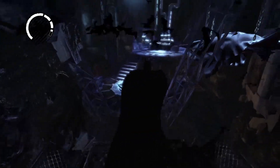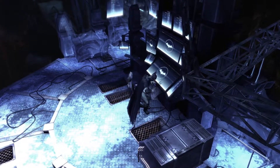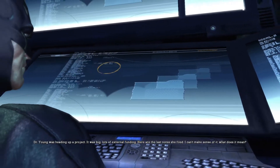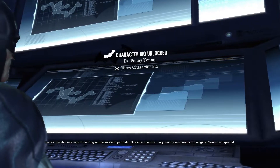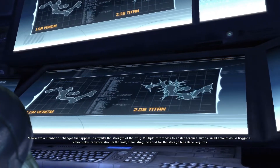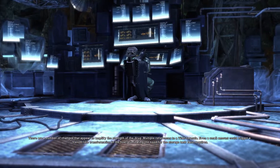I'm assuming I glide — watch me die. Look at that super Bat computer! Dr. Young was heading up a project — it was big, lots of external funding. Here are the last notes she filed, I can't make sense of it. What does it mean? Looks like she was experimenting on the Arkham patients. This new chemical only barely resembles the original venom compound; there are a number of changes that appear to amplify the strength of the drug. Multiple references to a Titan formula — even a small amount could trigger a venom-like transformation in the host, eliminating the need for the storage tank Bane requires.